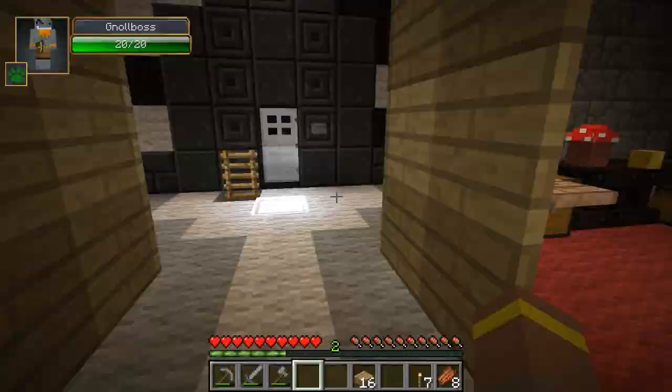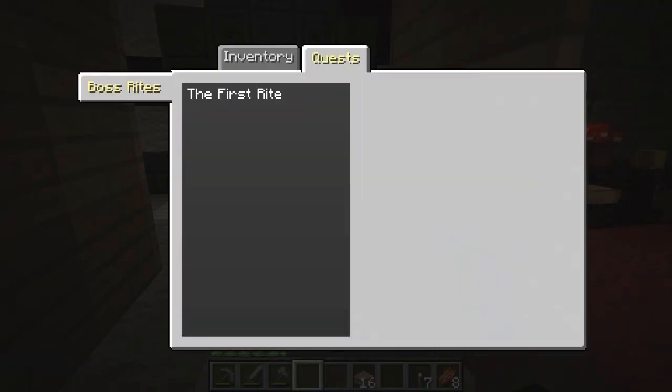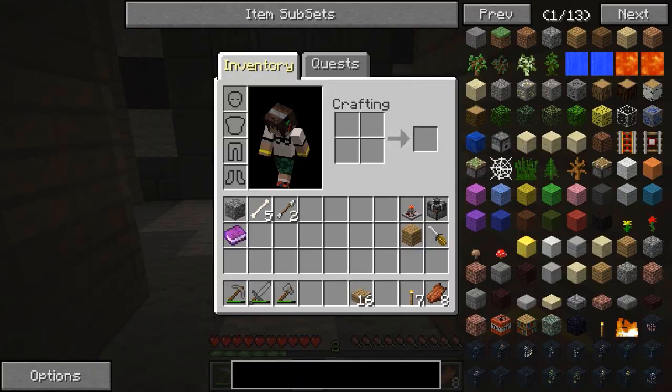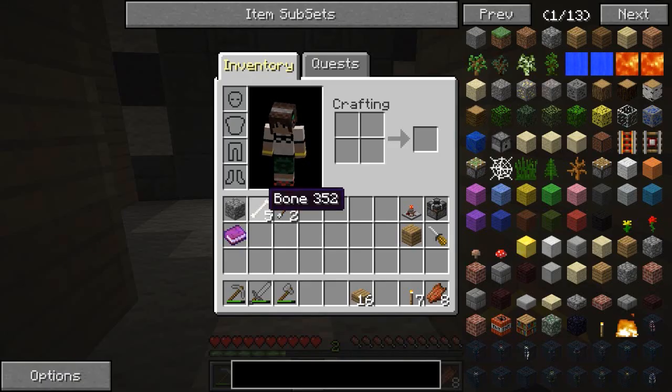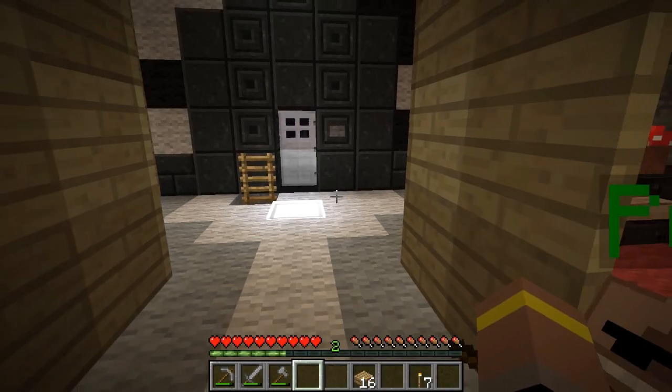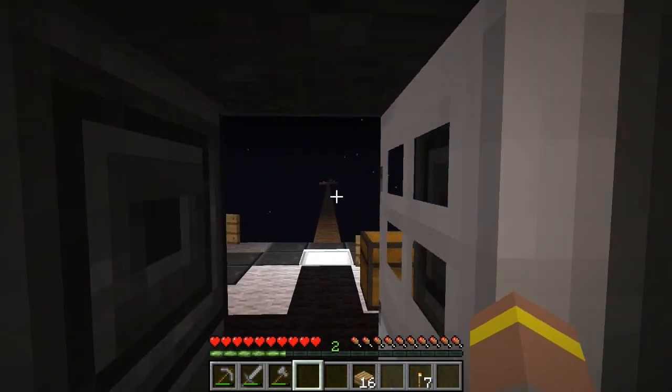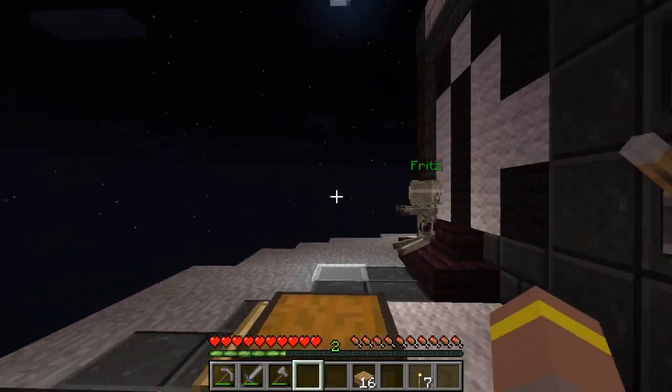We've got a quest — the First Rite! So: rotten flesh two out of two, bones two out of two, gunpowder zero out of two. I've already got the bones and the rotten flesh — we just need some stuff from creepers. The Nobles of Skyden have asked me to prove my mettle by defeating a number of monsters. Monsters are drawn to the darkness — I may have to construct a field tower or some other sort of arena that will serve as a spawning ground for them. I should focus on hunting zombies, creepers, and skeletons.